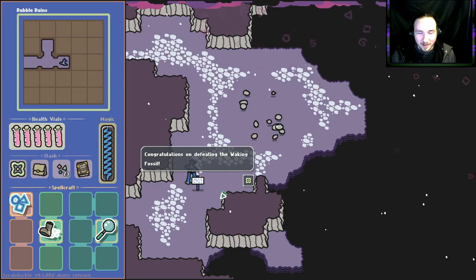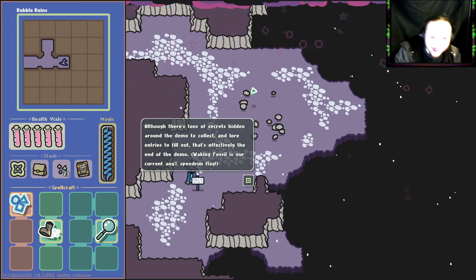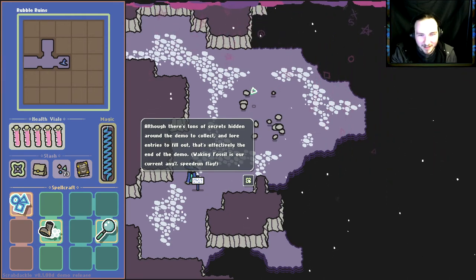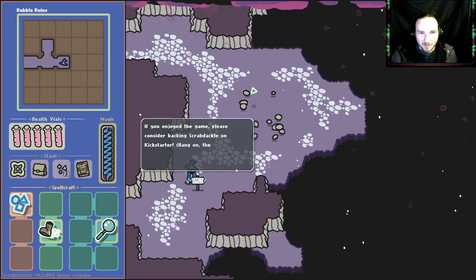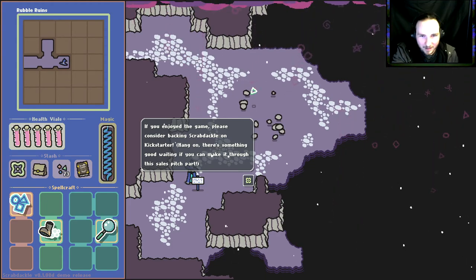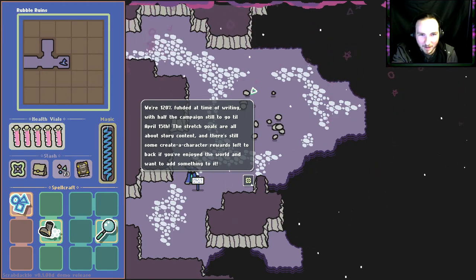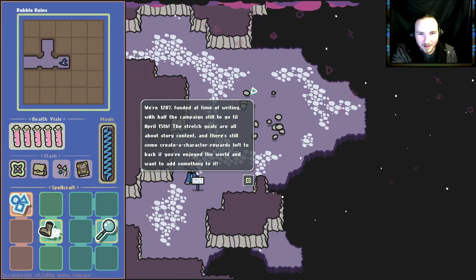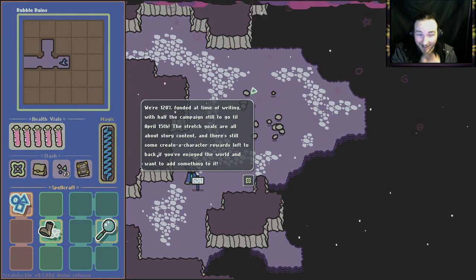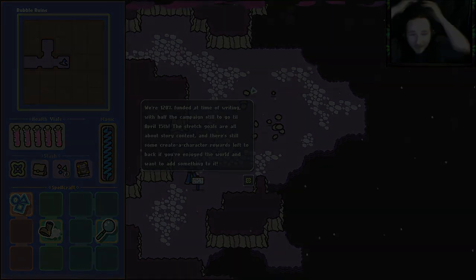Congratulations on defeating the waking fossil! Although there's tons of secrets hidden around the demo to collect and lore entries to fill out, that's effectively the end of the demo. Waking fossil is our current any-percent speedrun flag. If you enjoyed the game, please consider backing Scrab Dackle on Kickstarter — we're 120% funded at the time of writing with half the campaign still to go, till April 15th. Wait — this finished yesterday! They have created character rewards!